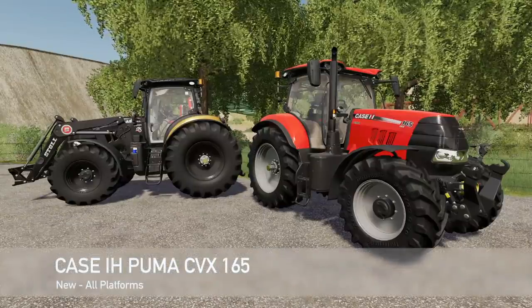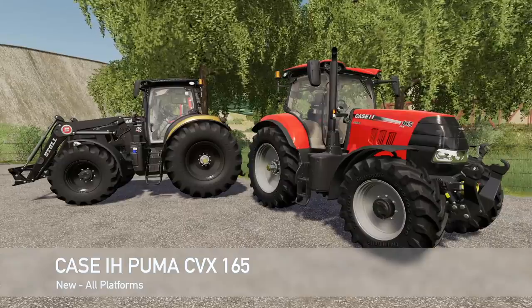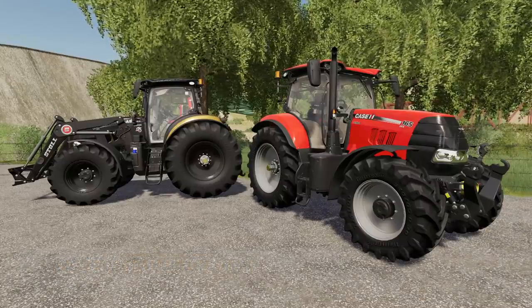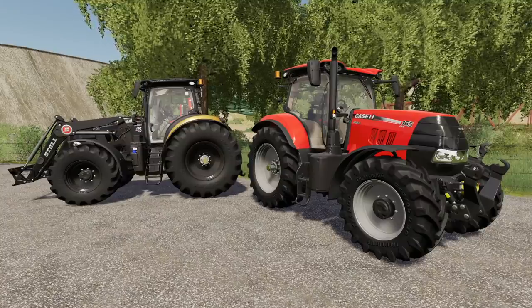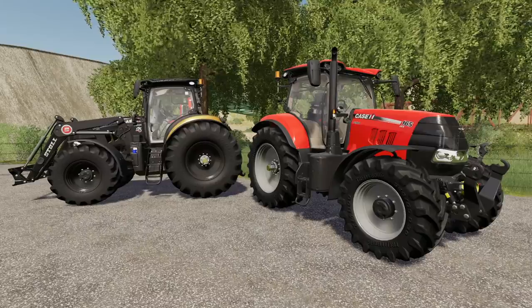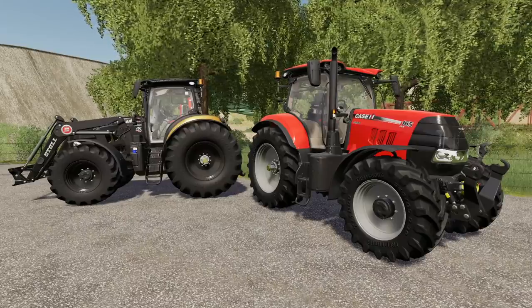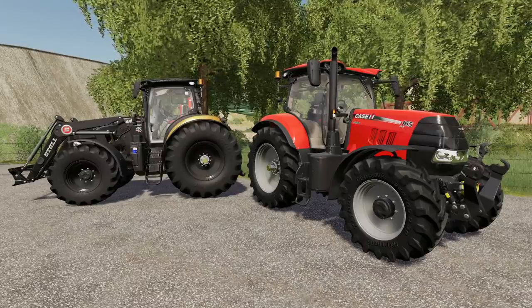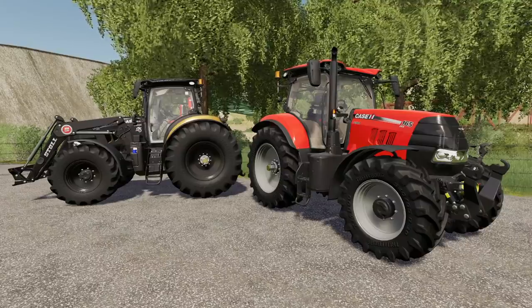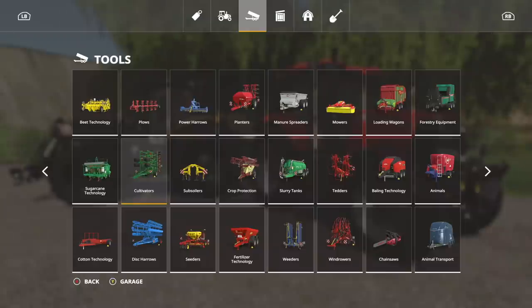First up, we've got a brand new tractor: the Case IH Puma CVX165. This is a little bit smaller than the other Puma models — we get around 30 horsepower less on the max end, maybe even more. We do have some other things as well: animated doors, tire configurations, front loaders, all that good stuff. Let's jump in.